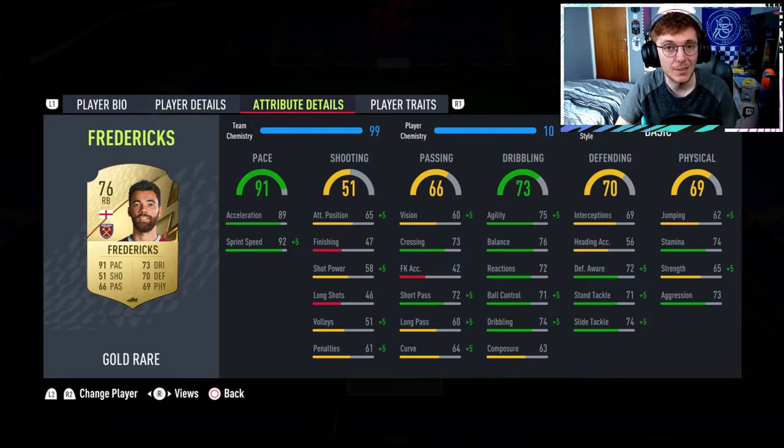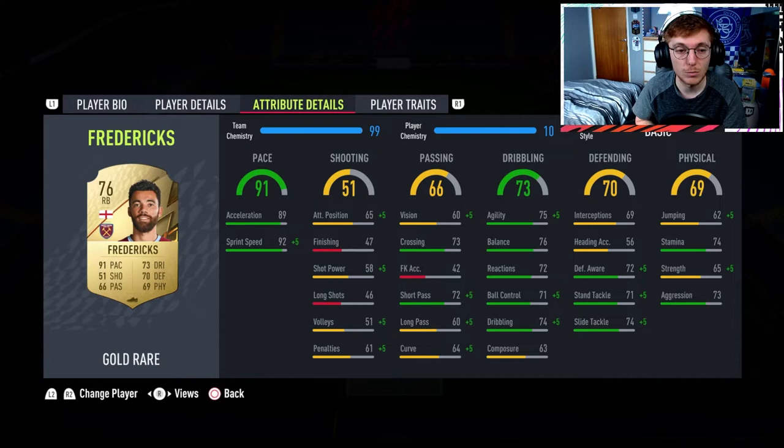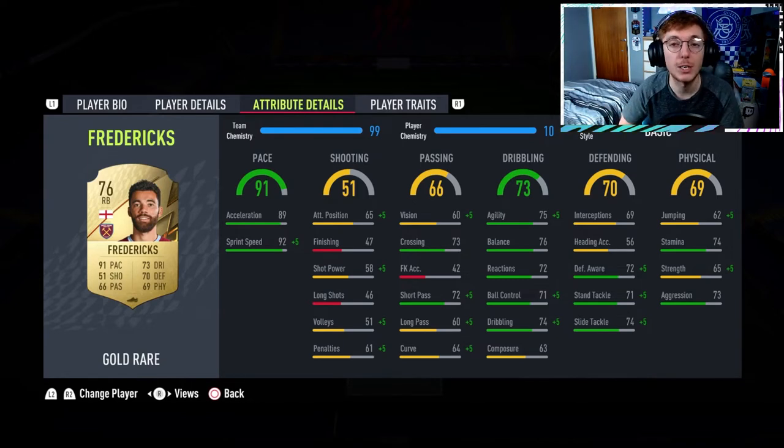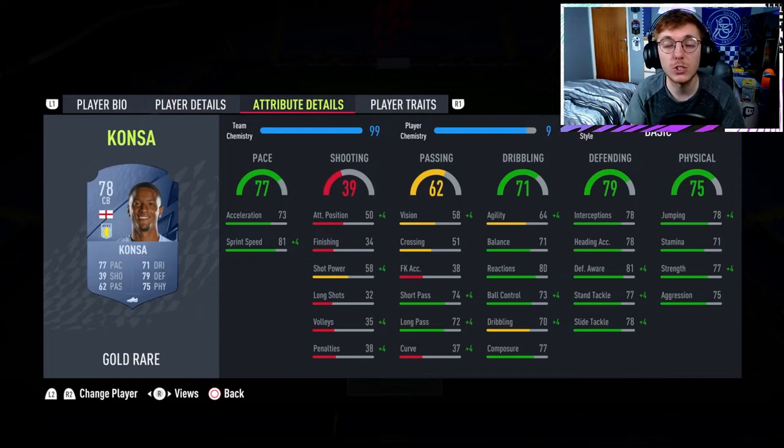I don't really notice any of it, to be honest. The strength - he doesn't feel that weak. The jumping I didn't really notice, and heading accuracy again I didn't notice. When I first looked at this card I thought I didn't know how I felt about Fredericks and how he plays, but since using him I can tell you he's very very good. You don't necessarily notice the low physicality on him - ideally you'll put something like an anchor card on him anyway so that all gets boosted. Fredericks is a very good and very quick viable right back, also pretty good going up the pitch if you have your fullback overlapping.